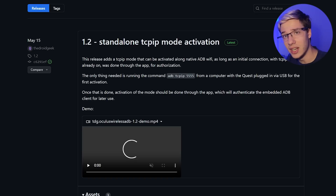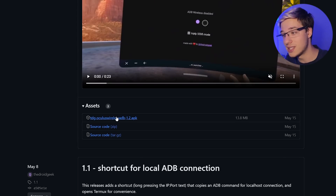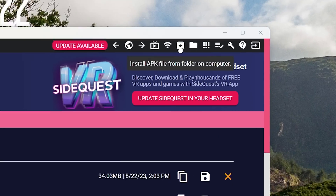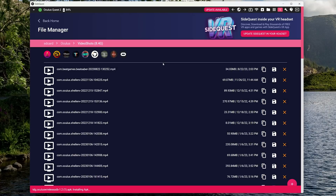Let me make this very clear. You will need a PC once, and only once, in order to install an APK file — you will require a method of installing an APK on your quest once. That's because we need to install Wireless ADB onto the quest. To do this, visit the GitHub page linked down below, scroll to the bottom, and the latest version is 1.2. Press on the APK file to download it to your computer. Then connect your quest to your computer, launch SideQuest, and install this APK file through SideQuest.